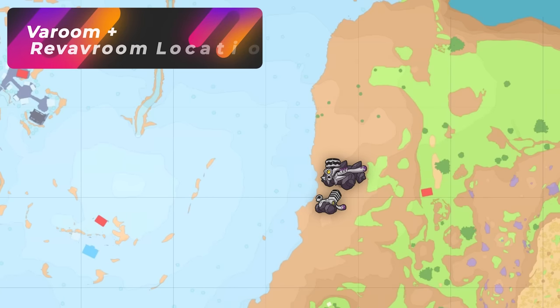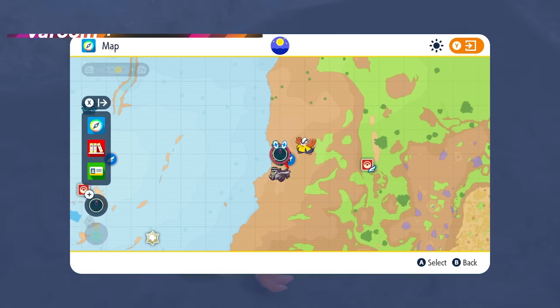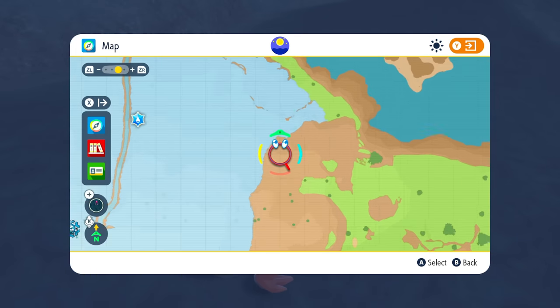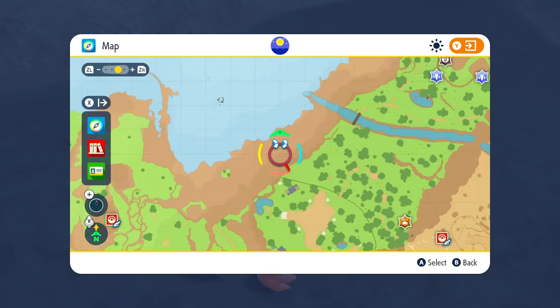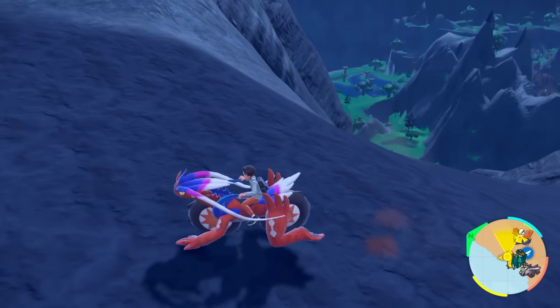You got good shiny luck now. If you want a bunch of Varoom families and Revaroom, this is going to be the spot — the entire pathway of Glaciado Mountain Watchtower. You can run this entire path and all you're going to be getting is nonstop families of this Pokémon because it's the only one here. All you're going to be looking for is a gold car.